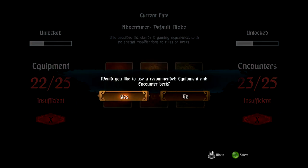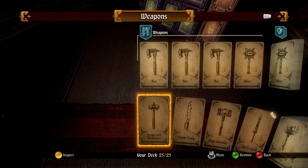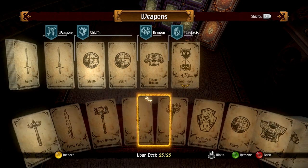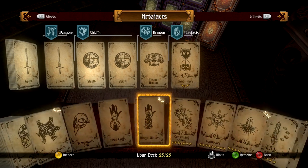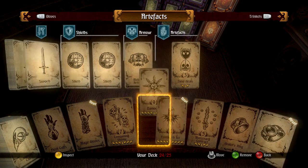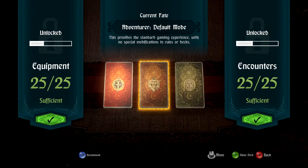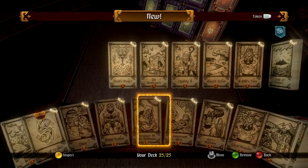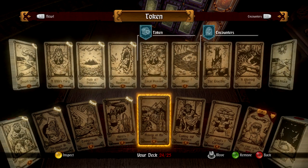Let's have a quick look in the equipment deck. I have Time Heals — medium armor, I do like Time Heals. I don't really like Damak — I can't even pronounce that one, that's why I don't like it. So I'll switch those two out. Let's just make sure that all the things we want are in here. Let's take out the Local Peasant.